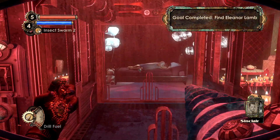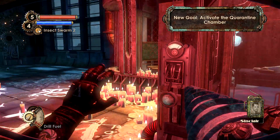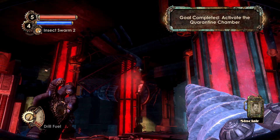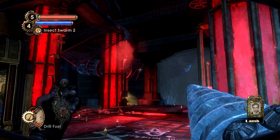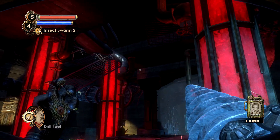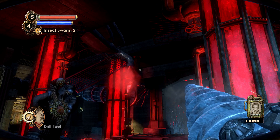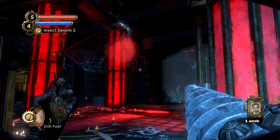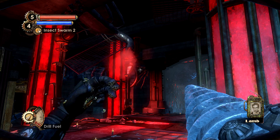Coming in at the number four slot, we have one of the most underrated yet fan-favorite melee weapons in the series — that being the drill. This thing is absolutely insane, and the fact that you start off with it, just like the wrench in Bioshock 1 and the Skyhook in Infinite, makes it one of the best weapons to carry throughout the entire game. Again, three upgrades are included with each weapon, and in this case the melee weapon.